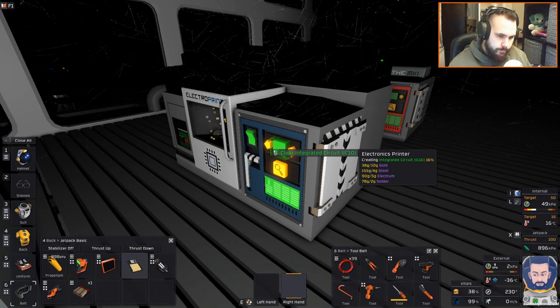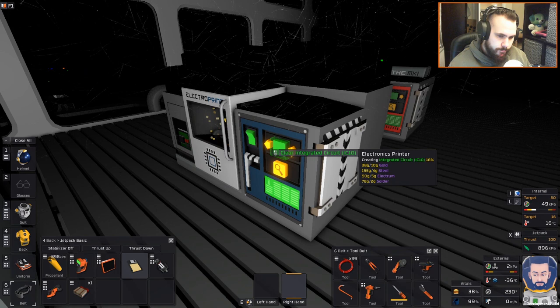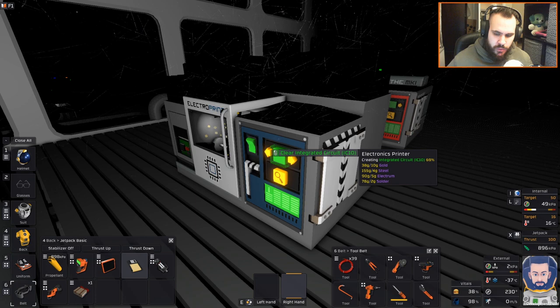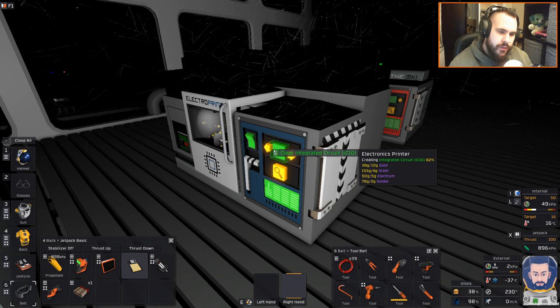Just to point out - to create this integrated circuit IC-10 you are going to need a little bit of resources: gold, steel, electrum, and solder, so it's a bit of an expensive purchase. You can actually do what I'm about to do with just the normal logic chips, and I might show you how to do that in another episode or in a standalone tutorial video.